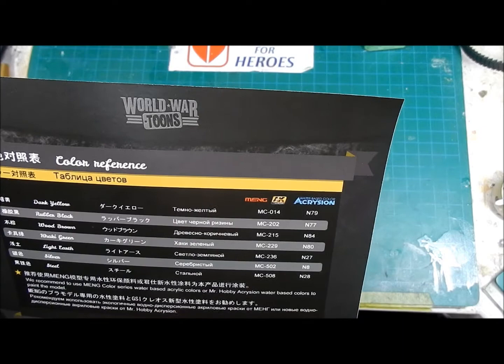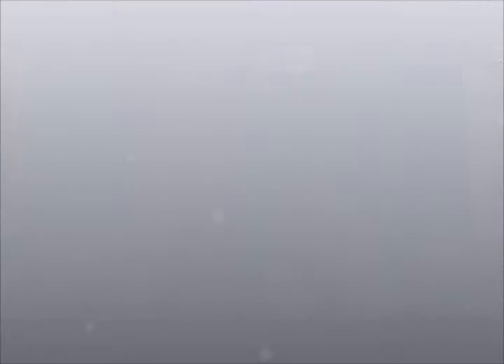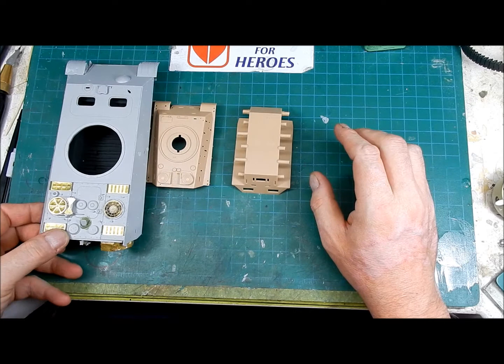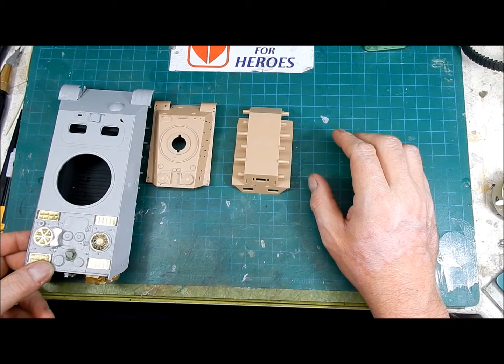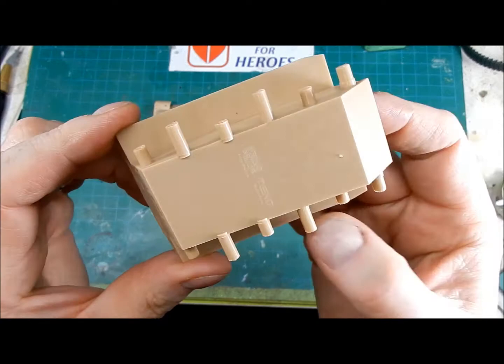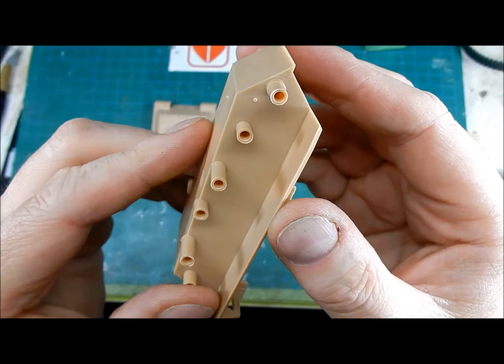They have painting instructions and decals. They give you Meng AK colors and Acrylian — never heard of that, it's probably another Meng-type paint. Here's the upper and lower hull, and these things are tiny. As a comparison, here's a Dragon 1/35th scale Panther F that I'm working on. The lower hull is slide-molded, nice and simple, with a little bit of flash. Copyright marks for Meng and World War Toons.